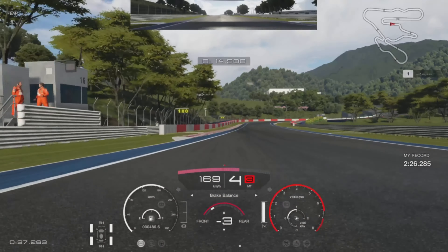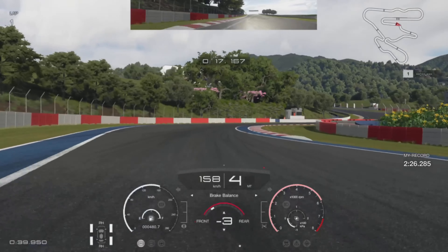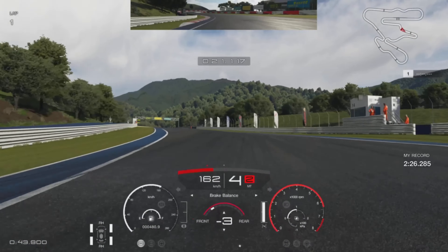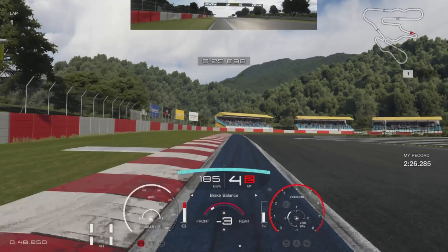Coming up to what can be a tricky section, you just want a dab of brake at the 50 board, keep the car in fourth, and use all of the kerb on the right. Just make sure you keep your left two tyres on the kerb there and you won't get a penalty, then accelerating out.